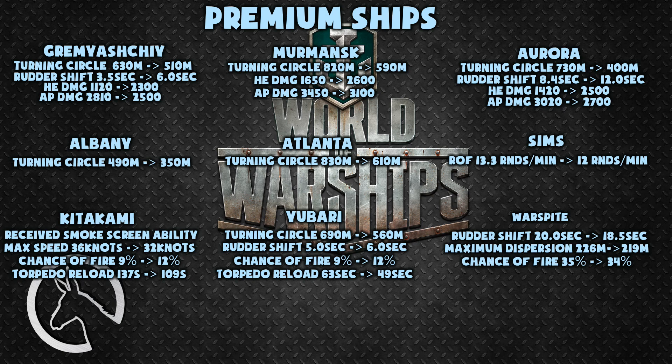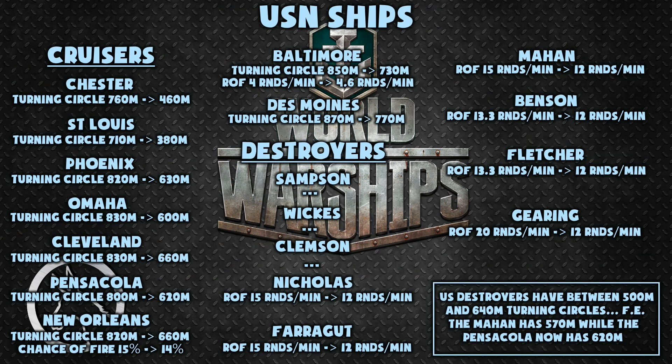The Warspite had its rudder shift time buffed from 20 to 18.5 seconds. The patch notes mentioned improved accuracy at short ranges, but dispersion at max range also improved from 226 to 219 meters. Its chance of causing fires was nerfed by 1% down to 34%. All US cruisers have had their turning circles buffed by at least 100 meters, and up to tier 8 most now perform like destroyers. American destroyer turning circles go from 500 to 640 meters, meaning cruisers are now very close in maneuverability — for example, the Mahan has a 570 meter turning circle while the Pensacola only has 620, only 50 meters more, and the Mahan is only 2 knots faster at 35 versus 33 knots.